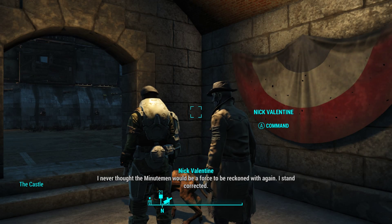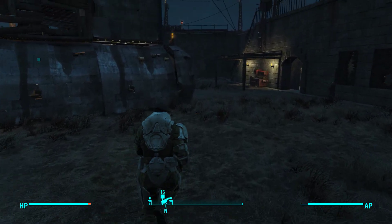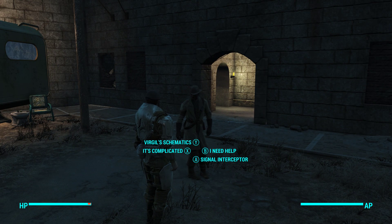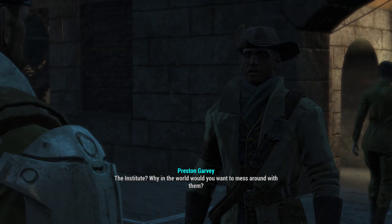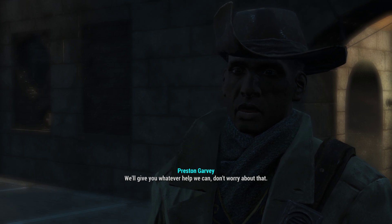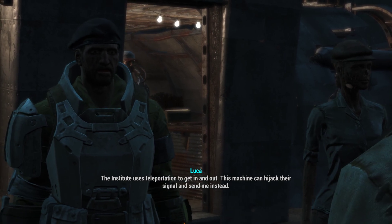At the Castle: 'I never thought the Minutemen would be a force to be reckoned with again — I stand corrected.' Now I need to talk to Preston. 'What do you need, General?' I need help — we need to build a device that can get me inside the Institute. 'The Institute? Why in the world would you want to mess around with them?' They kidnapped my son. 'Damn, that's some bad business even for them. We'll give you whatever help we can. The Institute uses teleportation to get in and out — this machine can hijack their signal and send me instead.'